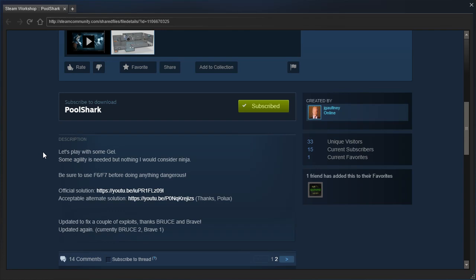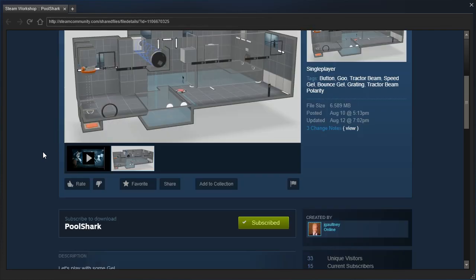Let's play with some gel. Some agility is needed, but nothing I would consider ninja. Be sure to use F6 or F7 before doing anything dangerous. There's an official solution video and an acceptable alternate solution, and there's been some updates.